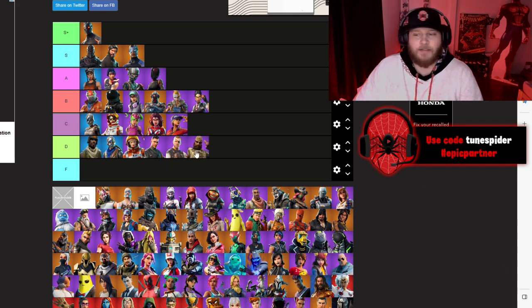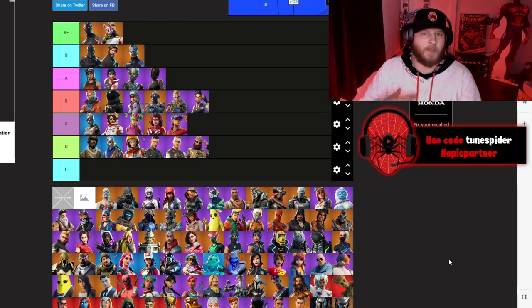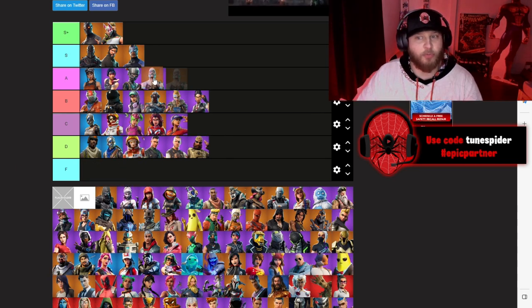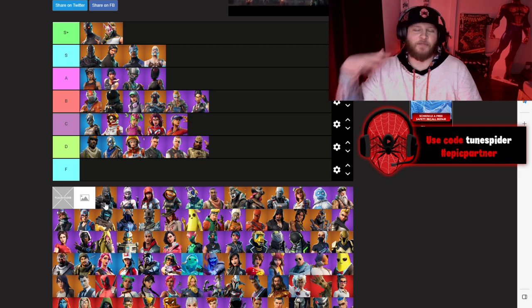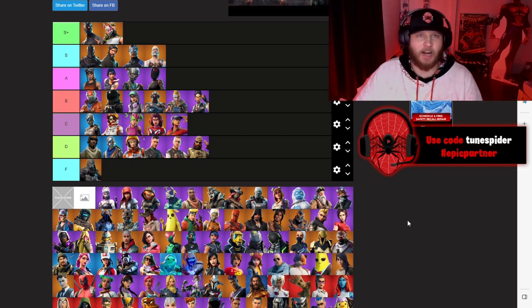Sledgehammer is going D — just another generic army skin. Drift is going S Plus. Drift to this day, in my opinion, is still one of the best battle pass skins of all time, and the level-up versions at the time were so cool. Ragnarok was also a really cool skin going in S. The secret skin of that season is our first F tier skin — Enforcer — I just did not care about it at all.